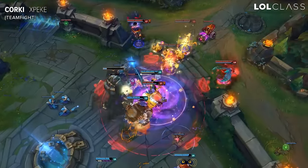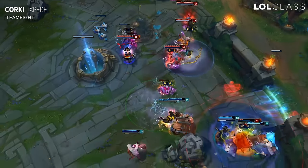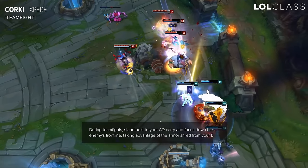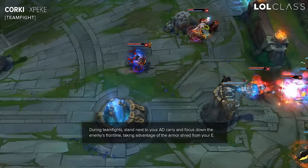Teamfighting with Corki is a lot different than with other mid laners. It's pretty much like playing an AD carry, with the difference that you have some poke. What you want to do mostly is stay next to your AD carry, because thanks to your E reducing their armor, you can both focus the tank at the same time and kill him super fast.